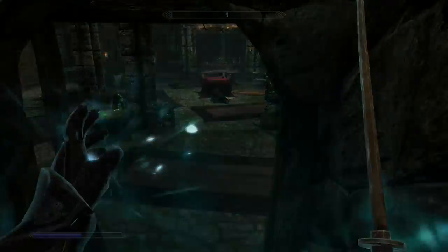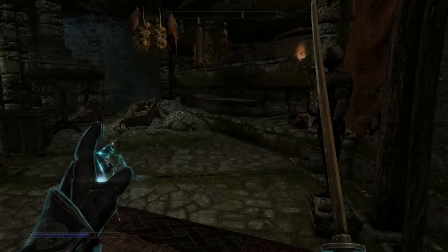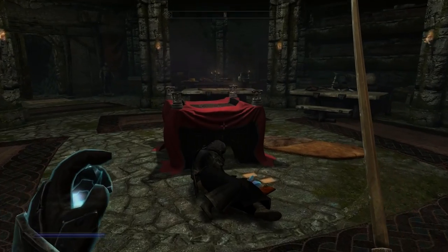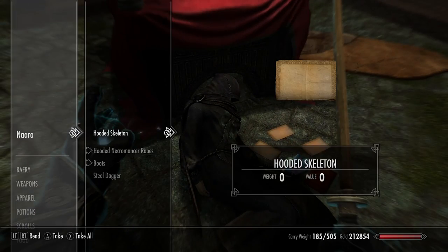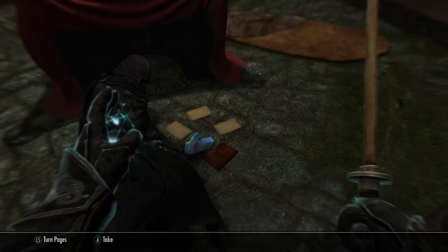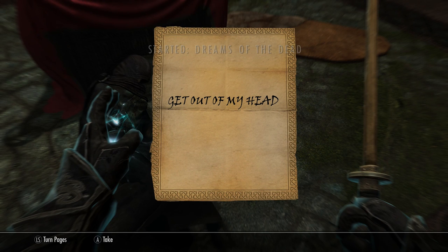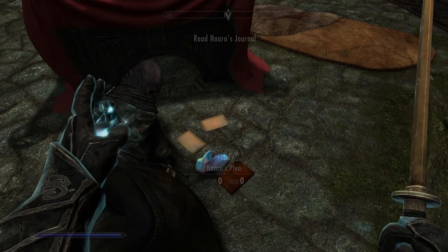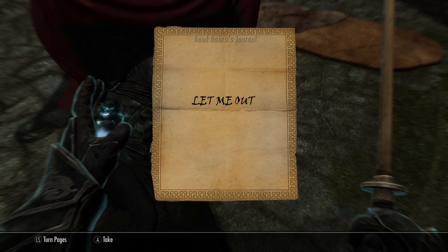I didn't bother with that quest — I found this on my own. Inside you'll find some dead bodies of mages, and pretty much you can have this place as your own. You can't upgrade it, but it's still a decent little area to do necromancy. Read all the notes and it will tell you you're now trapped inside this house until you solve a series of puzzles, with a bunch of ghosts and poltergeists flying around.